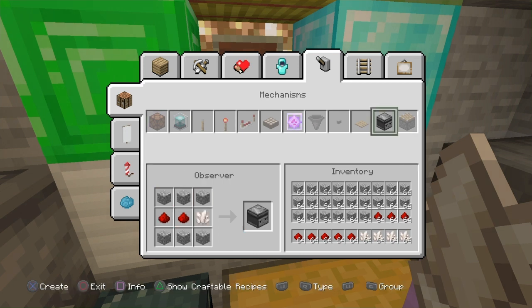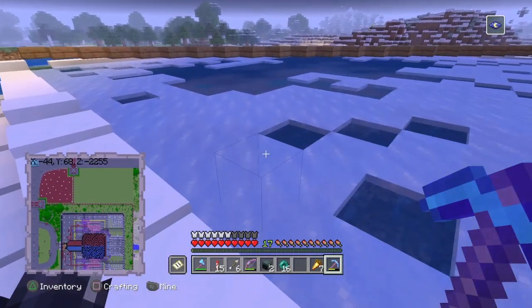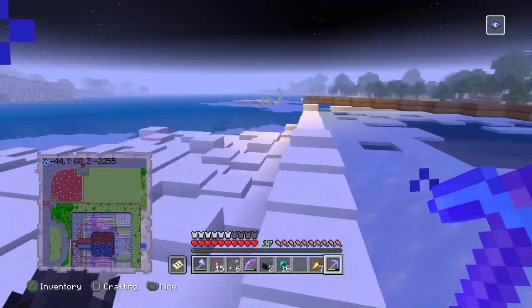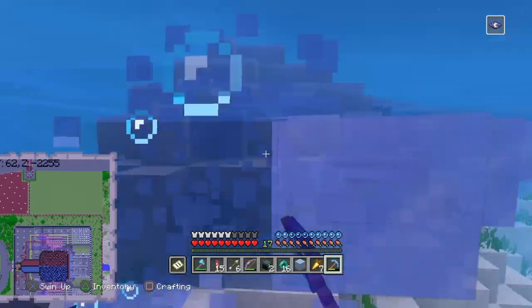With this much nether quartz, we should have enough to go ahead and craft our observers. I was just coming over here to the crafting bench to start crafting our observers, and look at my inventory - it literally holds all the items we need to make four stacks of observers exactly. And there we go, we got ourselves four stacks. But now it's time to go ahead and get some ice at this ice farm, but as you can see, this ice farm's not ready to use.